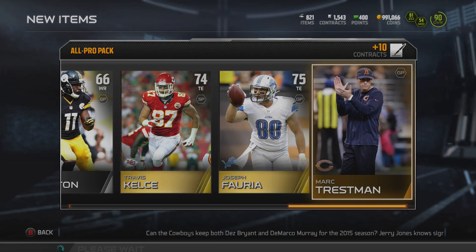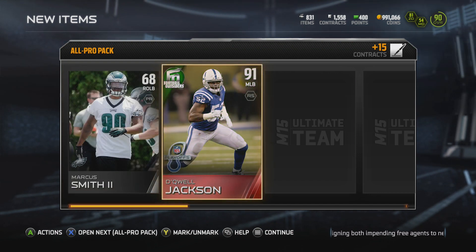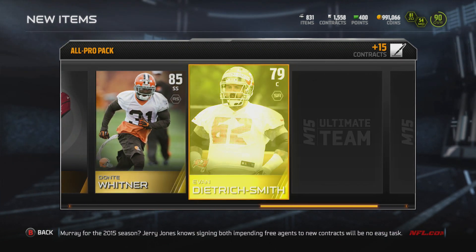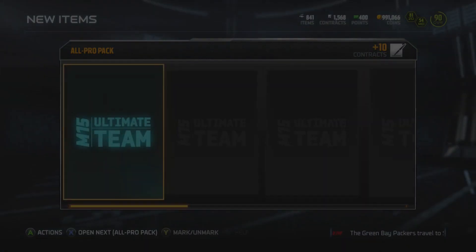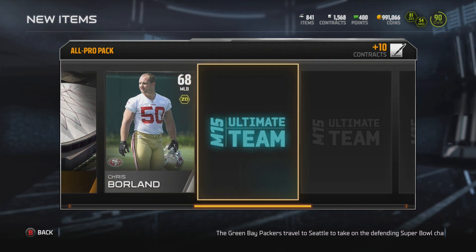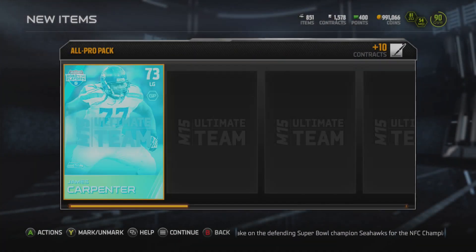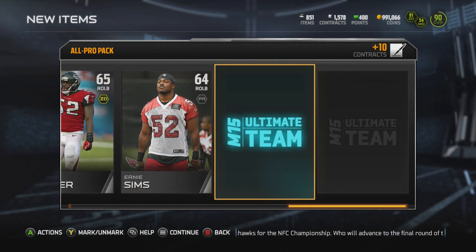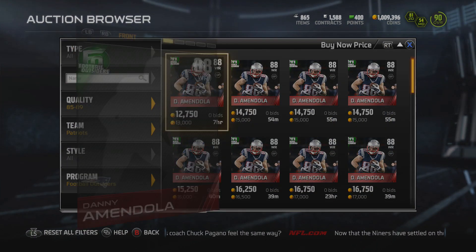Once again, really nothing going on. Travis Kelsey, Joseph Fourier — two pretty good tight ends, but they won't be seeing the field anytime soon for us. We get the new football outsiders Dequell Jackson — like I said earlier, definitely a great pickup for the price, definitely recommend him. But he's going to be a backup since we have that 95 overall Luke Kuechly. With only a couple packs remaining, the hunt for Russell Wilson still exists — or really any other elite. We get Stephon Gilmore. Here it is, the final pack of today's episode. We start off with James Carpenter, keep going — one card remaining — and it is Keith Rivers from the Buffalo Bills. Once again, not really a great pack opening.